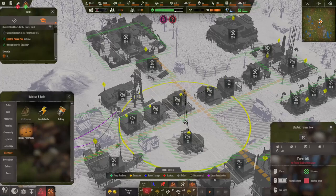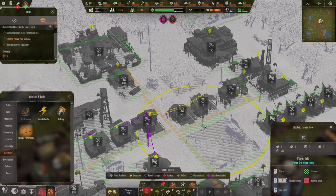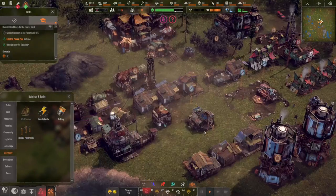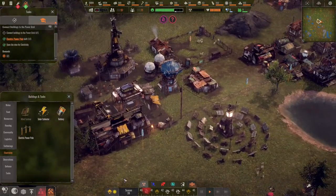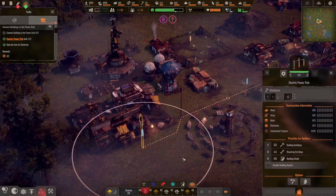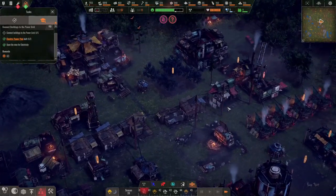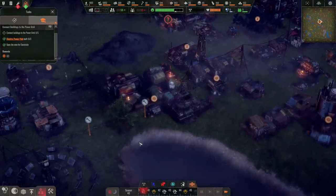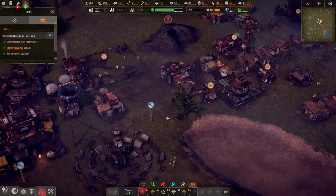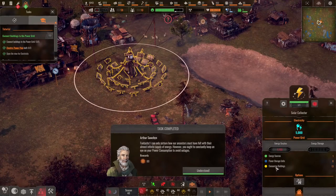That's it — because that hooks up to that post. From there we can put one more there, and one there, and one more there. Now this should move electricity all around. They're building these faster because they are closer to the resources. We have that one.